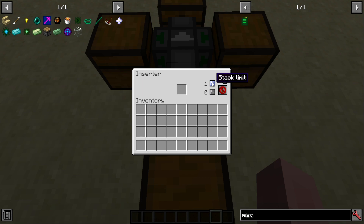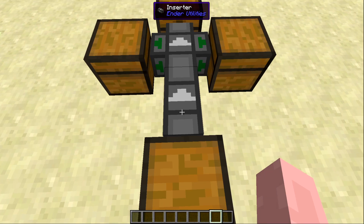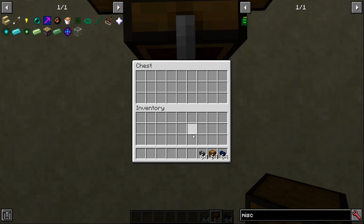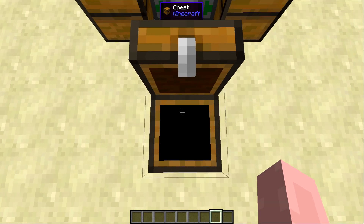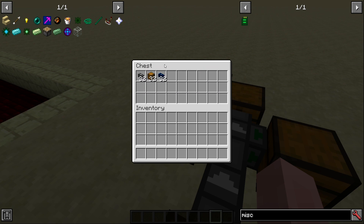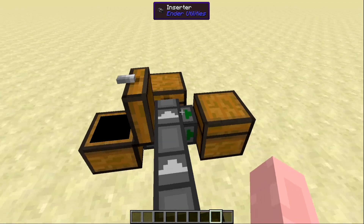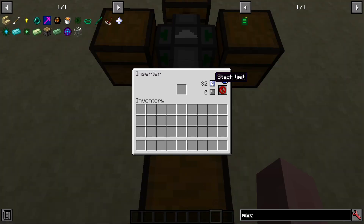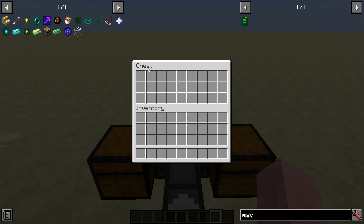I can lower that stack limit down to one or raise it — let's put it at 32. Throwing the items back in, because I have a stack limit of 32 it split evenly: 32 of each item into each chest. You can do that with any type of stack limit. The max is 64, so it will take one full stack and split them evenly. The chest at the end really just acts as an overflow buffer.